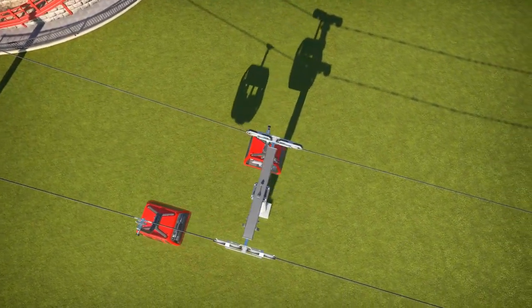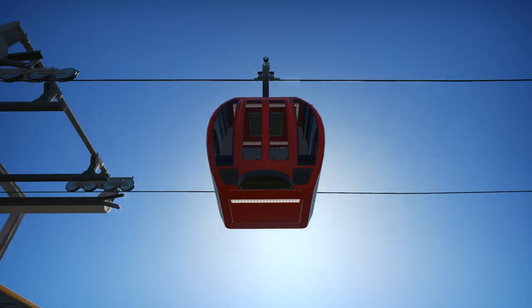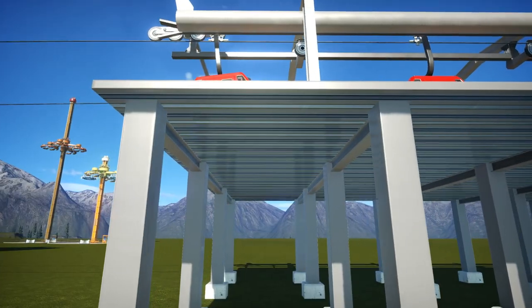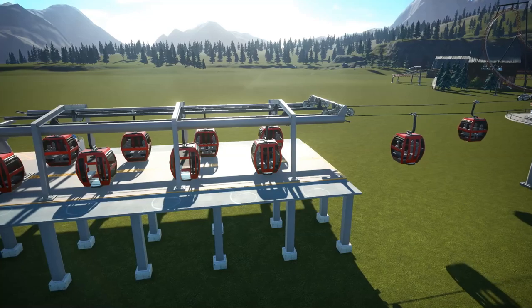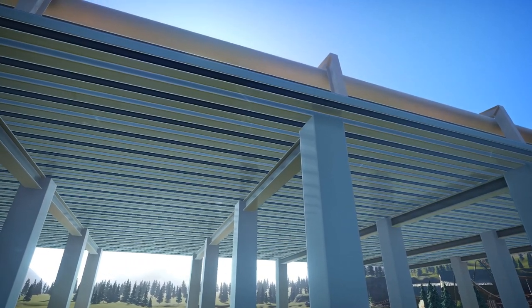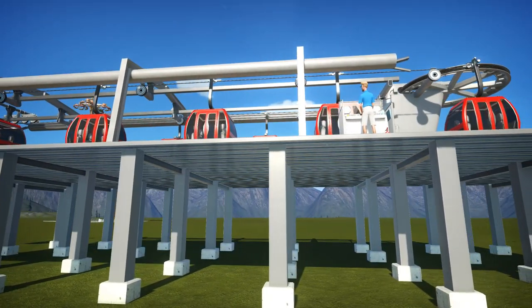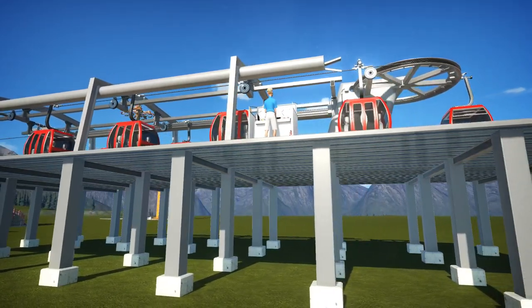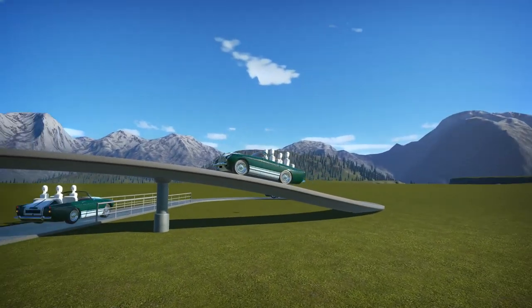In terms of track variations, you have some choice: you can raise and lower track pieces, there's the station piece, and you can also turn the actual cables — special pieces to turn corners if you want a different angle as you move through the park. The gondolas themselves won't stop when they enter the station; they keep moving slowly as people board and disembark, just as in real life. It's a really nice track ride and one I'm certainly going to be including in my parks going forward.